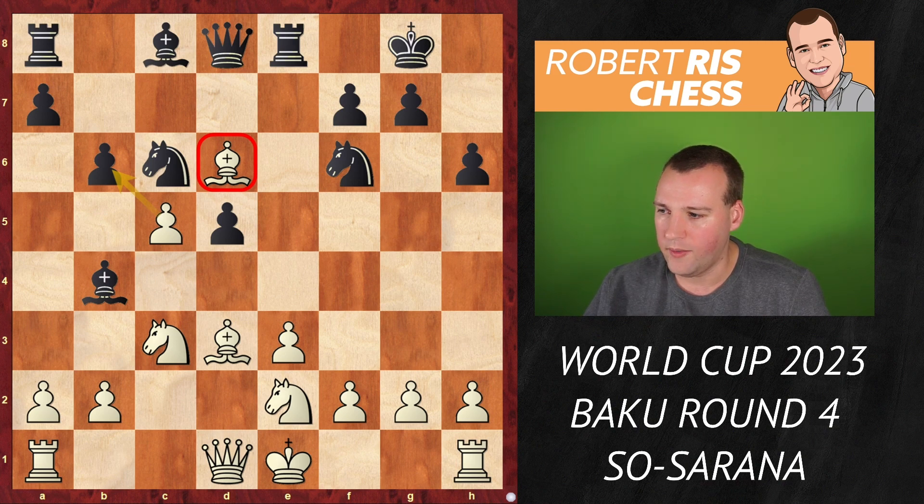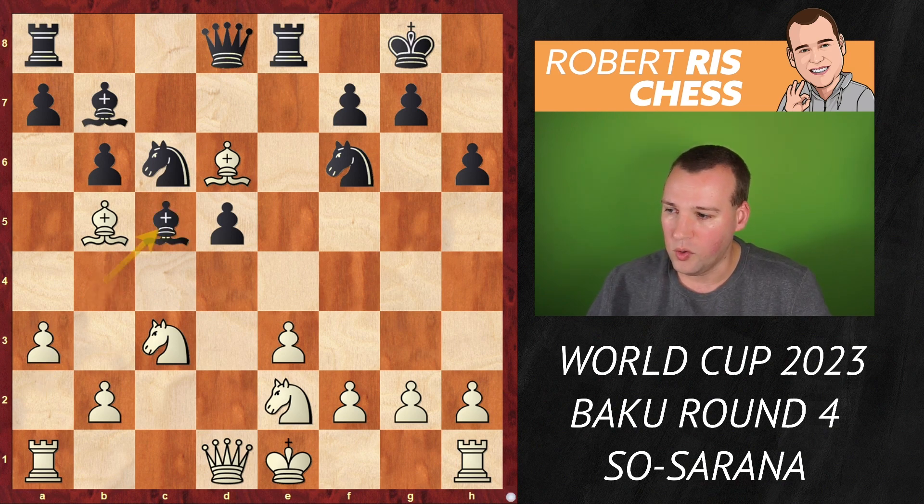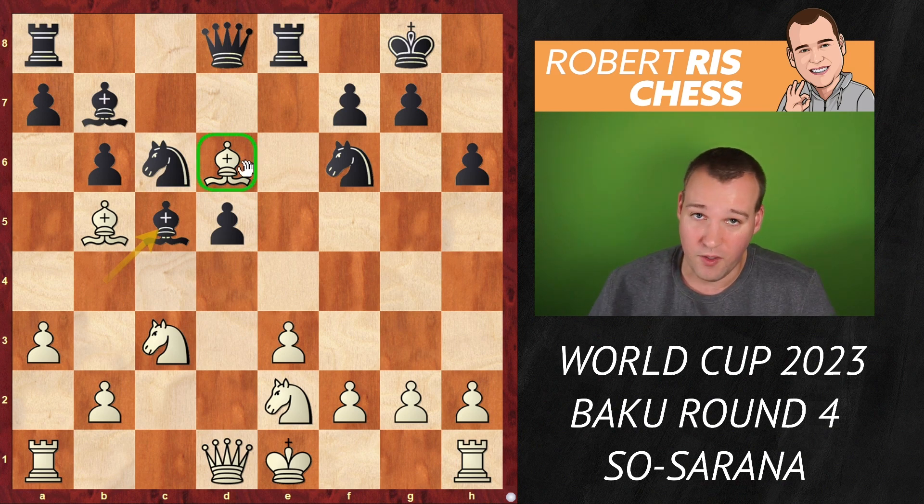The rook goes to e8 — the only move. Here the move Nge2 was played, protecting the knight on c3 one more time. But black goes b6, an excellent move, because of course cxb6 is never really an option as that leaves the bishop on d6 en prise. So white played Bb5, pinning the knight on c6. Black goes Bb7, and after a3, black took on c5.